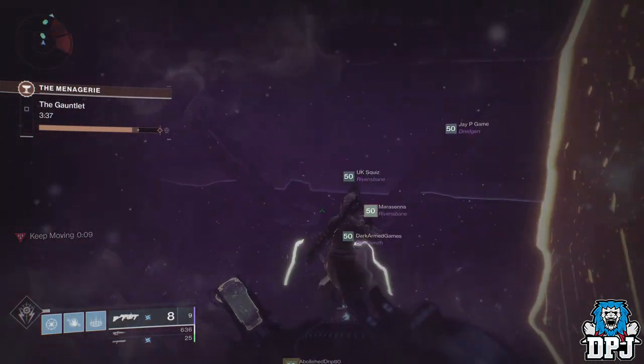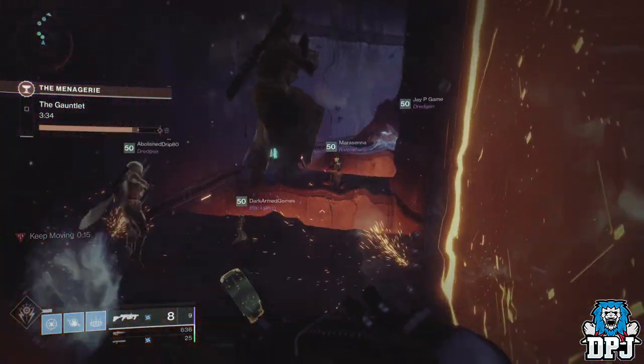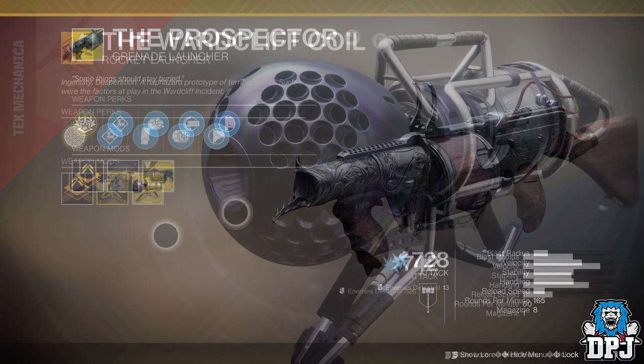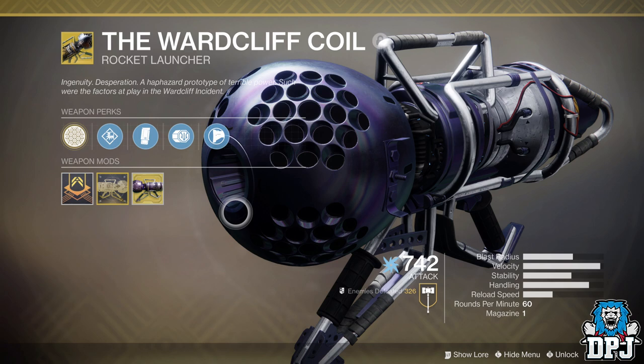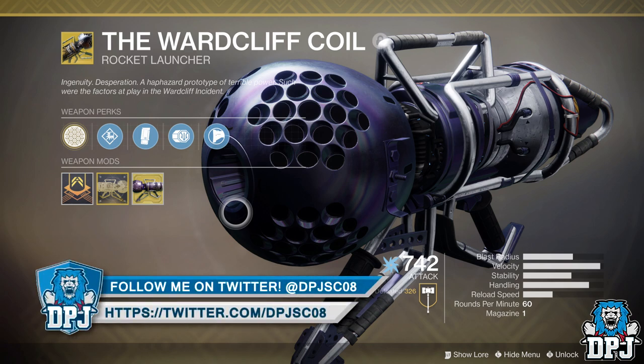Going into this encounter, you need one of a few weapons which fire projectiles, preferably with sticky. For me, the Prospector works best along with the Warcliffe. My friends have tried weapons such as the Telesto and a few others. The Telesto seems to be hit and miss — sometimes it works and sometimes it doesn't. So if you do have the Prospector or the Warcliffe, I'd definitely go with them.